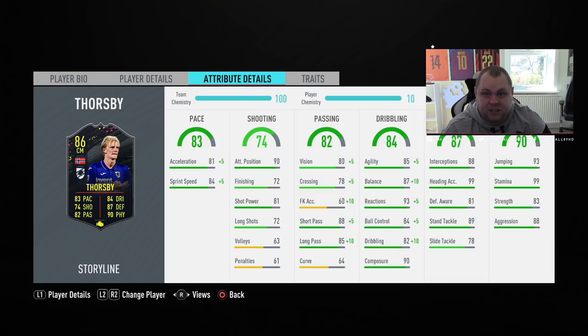He's got good attacking positioning, but the work rates will diminish that because he's going to be all around the pitch. 90 attacking position, 72 finishing, 81 shot power, 72 long shots - so in the finishing category I don't expect him to score goals. Passing: short pass 88, long pass 85, with vision of 88, crossing 78, and curve only 64 - so that will affect the passing. In terms of dribbling: 85 going on 90 agility, balance 87 going on 97, reactions 93 going on 98, ball control 84 going on 89, dribbling 82 going on 92 with the engine chem style. He's got 90 composure - very impressed with that.